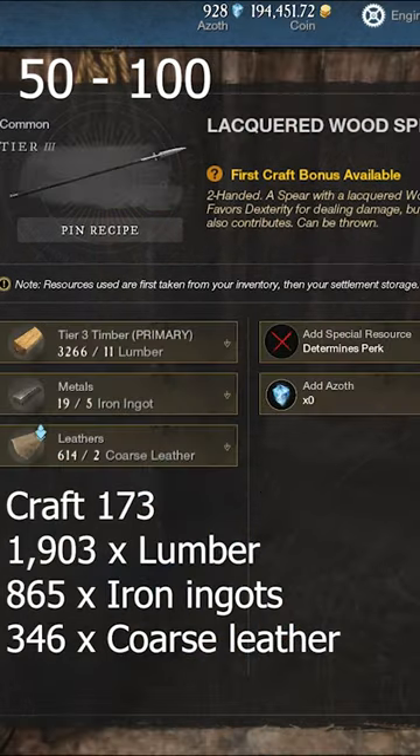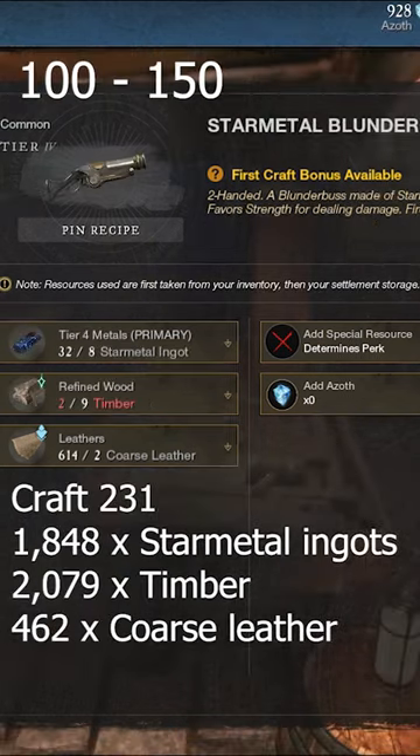From 50 to 100, you'll need to head over to the forge, as you'll be crafting 173 lacquered wooden spears. Now you're at level 100, you'll want to craft 231 star metal blunderbusses straight to 150.